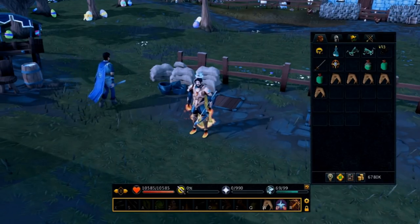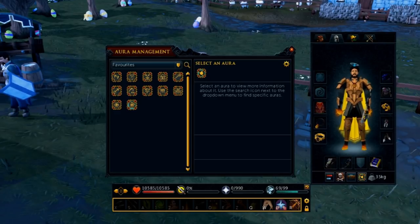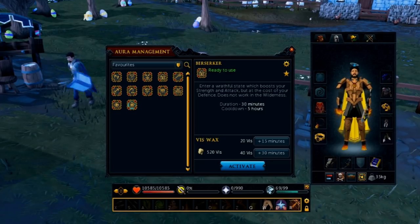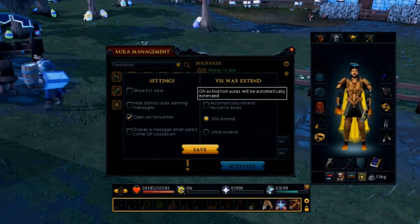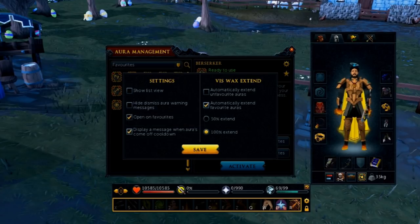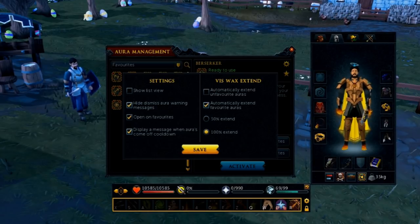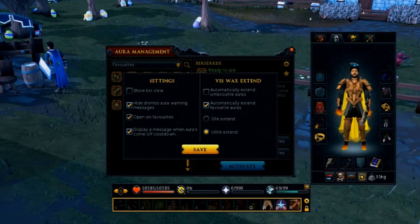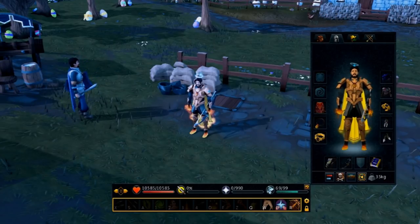Let's look at the aura management interface — a number of new changes have been made, some of which are pretty useful. You can now auto-extend your auras using vis wax. In settings: automatically extend unfavorite auras, automatically extend favorite auras. Also, you can display a message when an aura has come off cooldown — that is phenomenal. It's going to save a lot of time and make me more efficient on my Insane Final Boss hunt. Hide warning messages too — the number of times I couldn't activate an aura because I was in combat and couldn't click the confirm message.